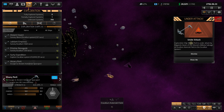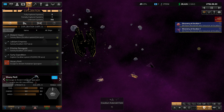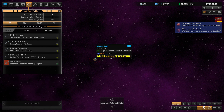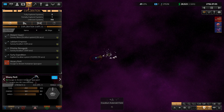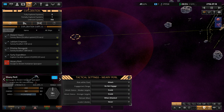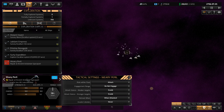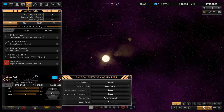The Weary Peril is under attack - the Brigands Haven base is shooting at it. We don't want to fight back; we want it to jump out. Our tactics are set to Evade, so it jumps automatically. Its hull is down to 18 percent - get out of there! The Weary Peril jumped. We'll send it to refuel and repair at the ancient Agdarian spaceport. Now we know where the pirates are located.